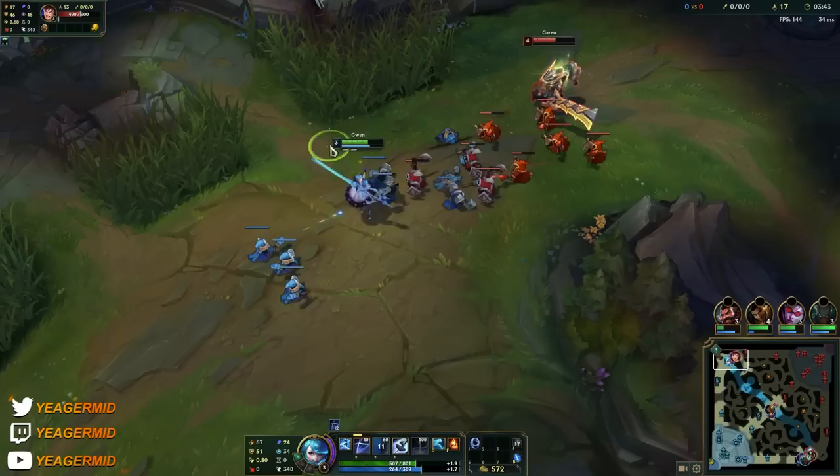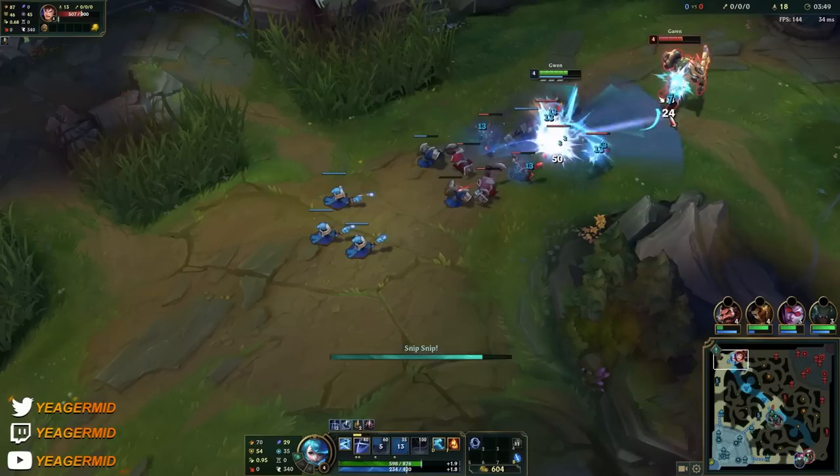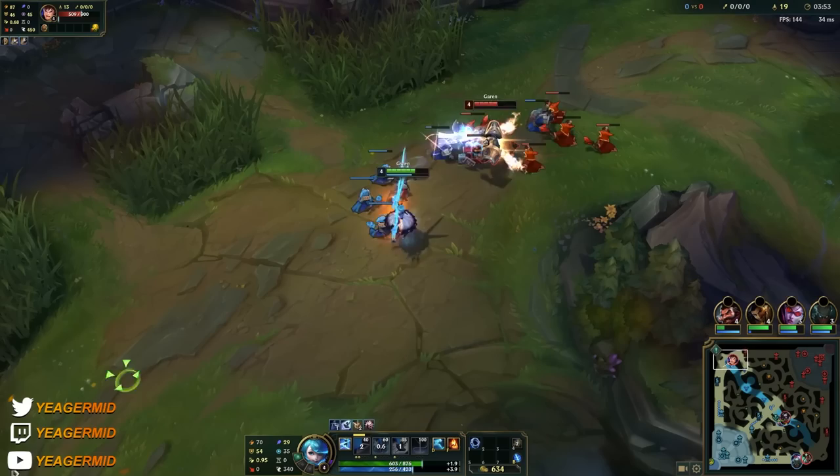Be careful though — your Q is actually pretty easy to dodge. That's why you want to use your E to reposition so you make sure you actually hit people in the center. Because if you don't, you're going to lose the true damage part.